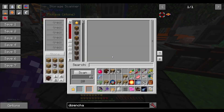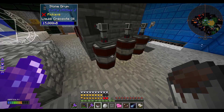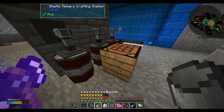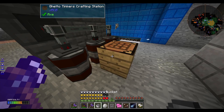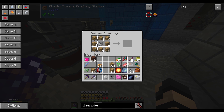Let me grab some wood. We've got a decent amount. I'm using the old Ghetto Tinker's Crafting Station that we started with — probably got blown up a few times and we had to remake it. I'll make myself the treated planks, which is going to take a bit. Thankfully it remembers everything, so I can just shift-click. This is like beginning game stuff, but it needs to be done regardless.